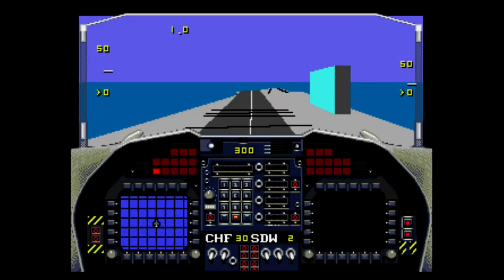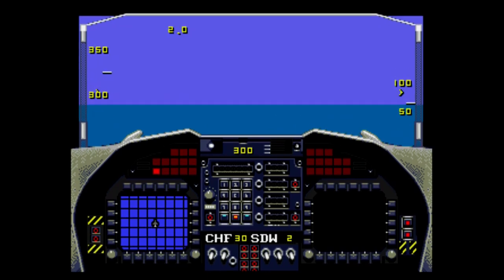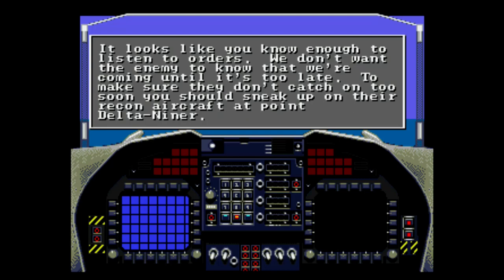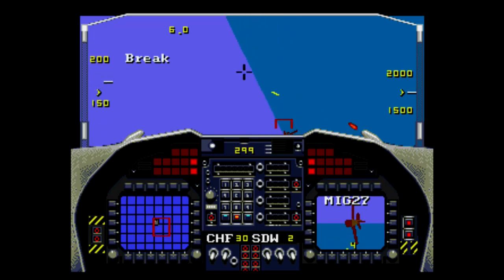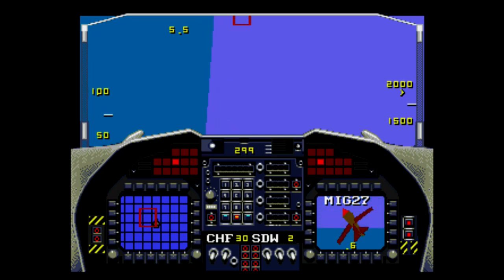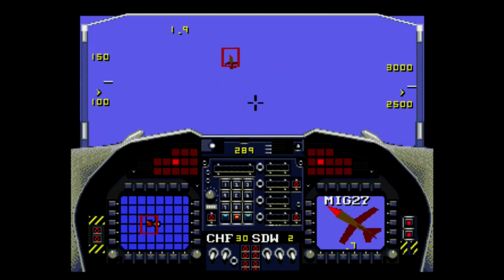To take off, all you really have to do is hit your afterburner and pull up. That's pretty simple, but this game is actually pretty complicated. I definitely had to look up the controls — I just had the loose cartridge, no instruction manual. This only uses a 3-button Genesis controller, which predates the 6-button controller, and this is a game that definitely could have taken advantage of it. There are a lot of button combinations.